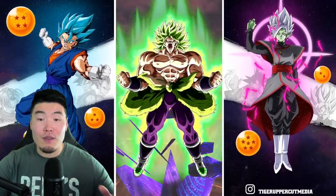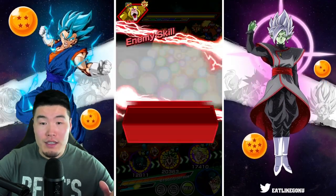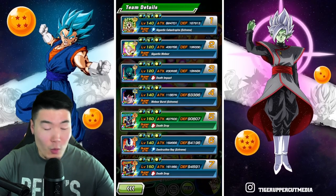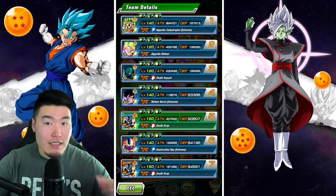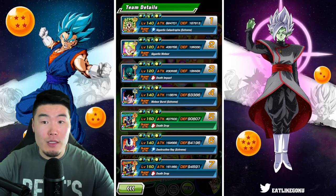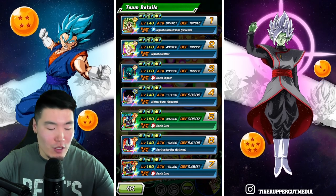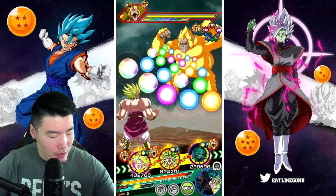Here is the Full Power Broly transformation — turn 4, very early, which I like a lot. Should I test his tanking? We shouldn't, actually, because we did take a super last time he was here, so his defense is much lower than it should be. We had his defense lowered by the Goku's super, so definitely not a good time to test his tanking capabilities here.